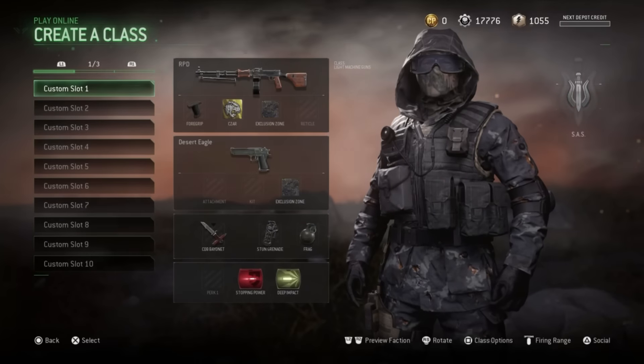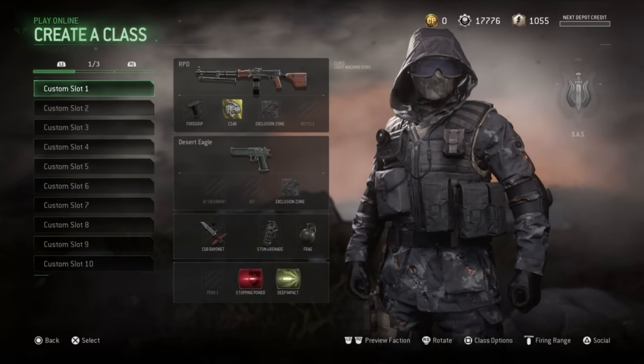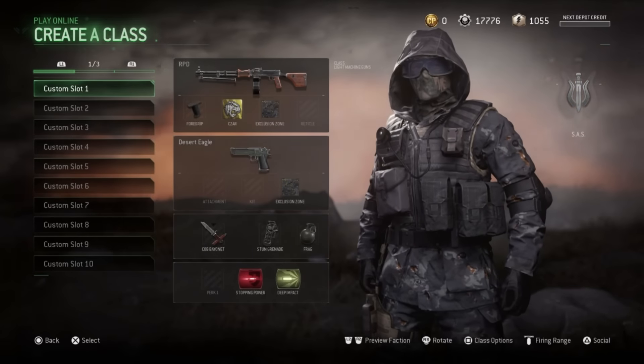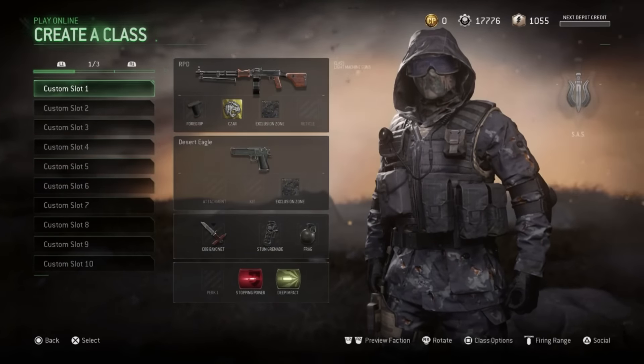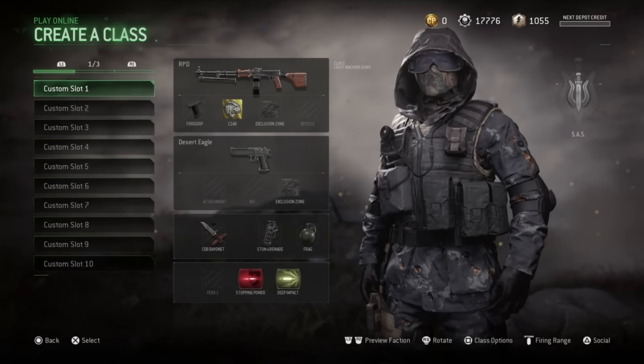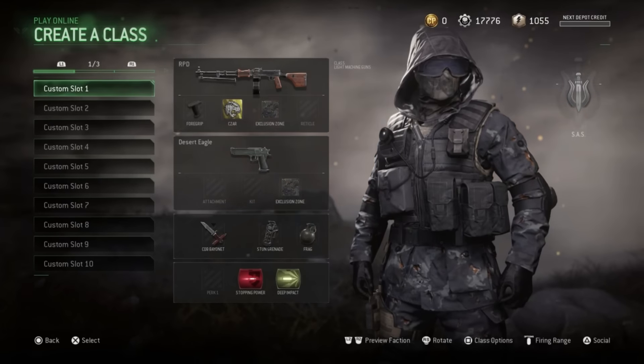The RPD kills very quick — two or three bullets pretty much is it. Deep Impact makes it absolutely godly, and the huge clip means you can take out 10 to 15 people at one time. It's not mobile at all, which I cannot stand, but it pretty much weighs itself out because of the damage and the amount of ammo in the gun.